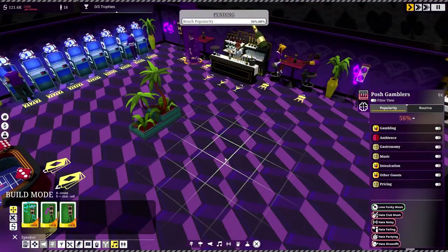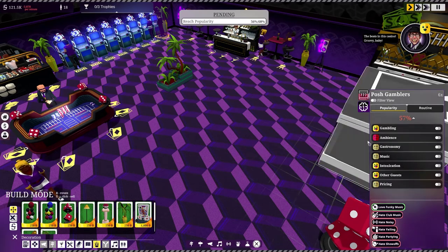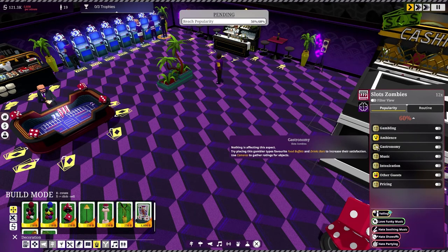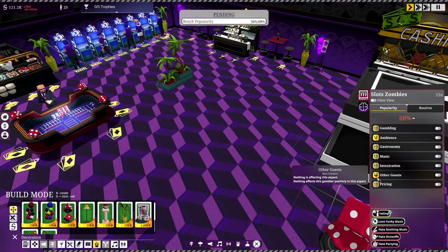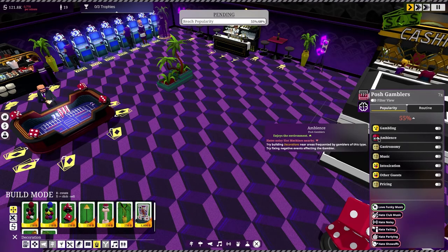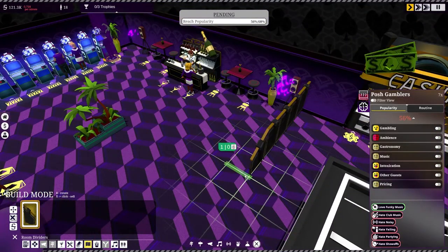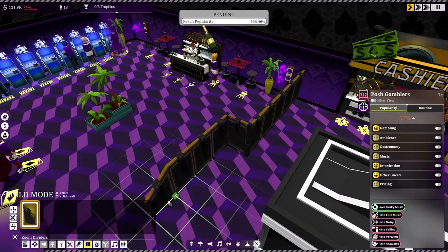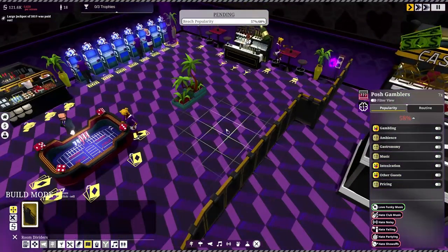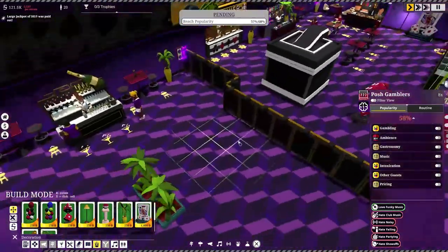And he left — yeah, the house was winning. We're up to 56%. The beats in this casino are groovy, baby! They like more music — and the ambiance. Looking at the options: tribal? I think we're going to need room dividers to help separate the slot zombie area from the posh area. Let's see if adding them does anything for us.